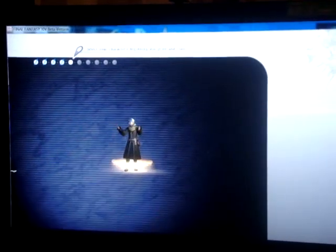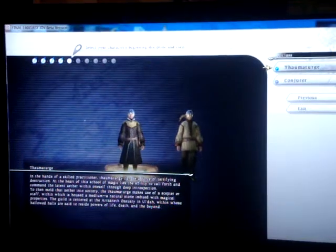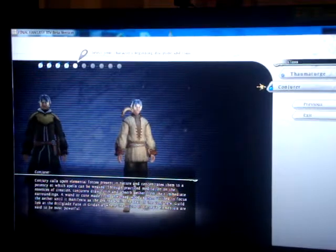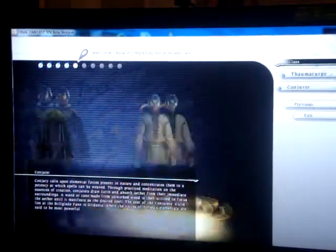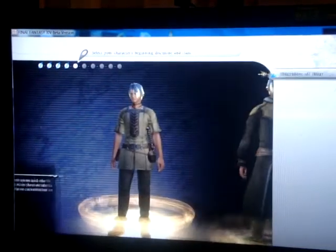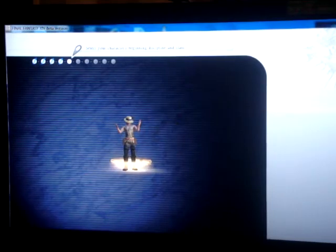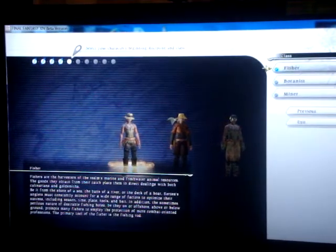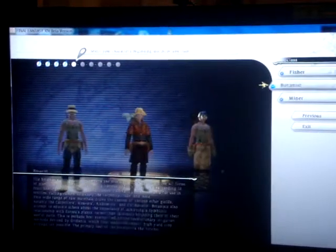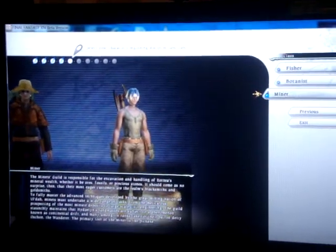Under Disciples of Magic, I have two options: a thaumaturge or a conjurer. Under Disciples of Land, I can either be a fisher, a botanist, or a miner.